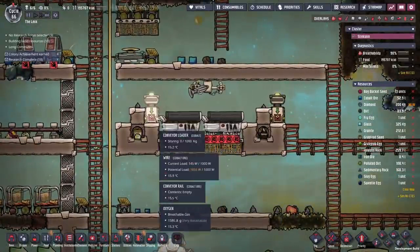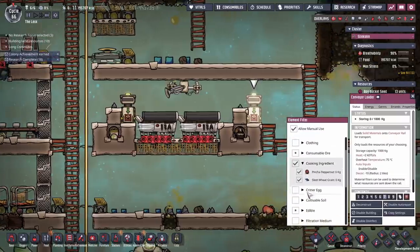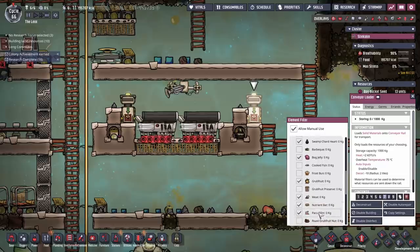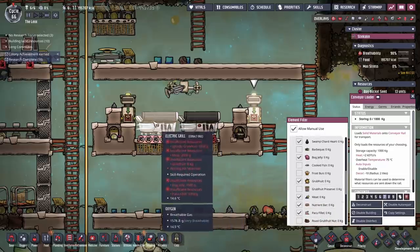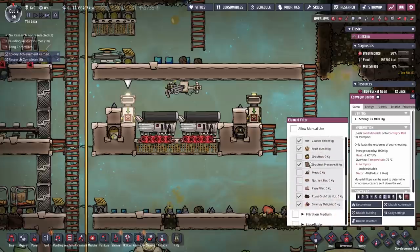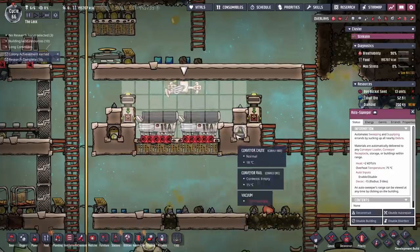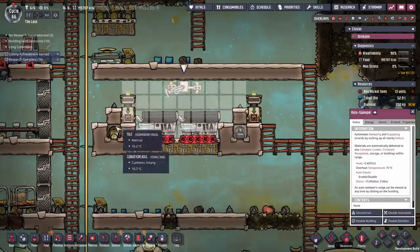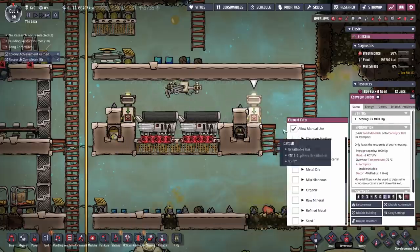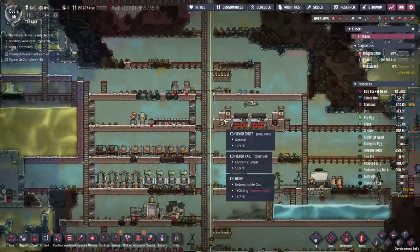When it comes to this over here - all the raw foods come in this side, they get dumped in here. So cooking ingredients and all of this stuff comes in here. Say the grub fruit comes in one side and then once it's cooked up it gets shunted into this one, which puts it as grub fruit preserve or roast grub fruit nuts and they get stuck in this side. This basically pulls from here to feed the cookers and dumps into that conveyor loader to go out into that output. That's where all the dupes drop off the raw ingredients - it's just a little way to have infinite storage on both sides.